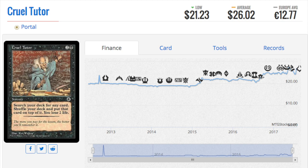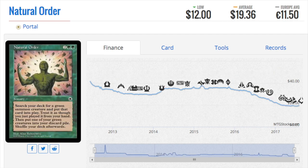Portal was a fantastic set. If you could go back in time and pick these up — they were not considered good cards. Why would anyone play Cruel Tutor over Vampiric Tutor, or over Demonic Tutor? But in EDH you want as many of these tutors as you can have. Sylvan Tutor, Cruel Tutor — all are very, very valuable.